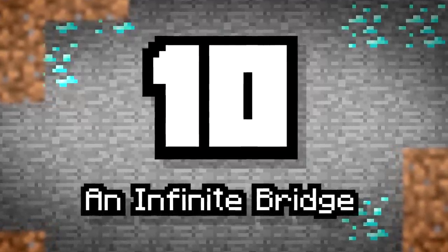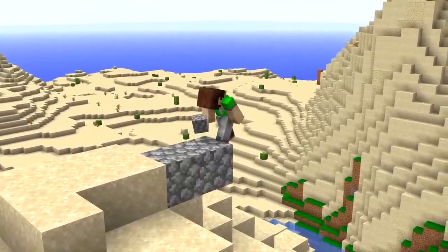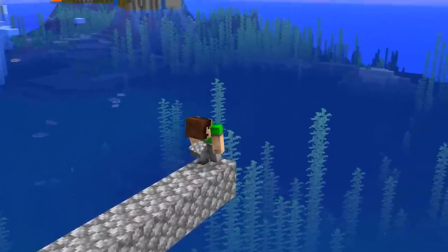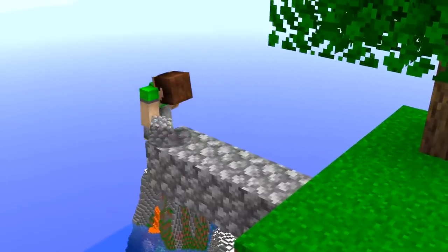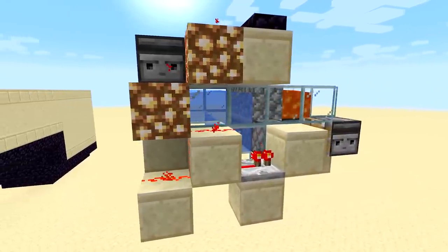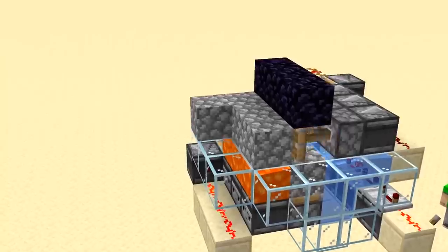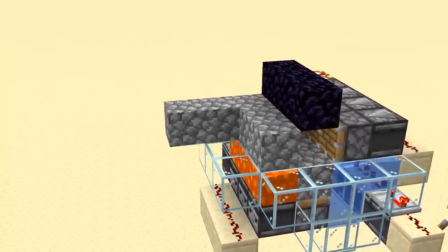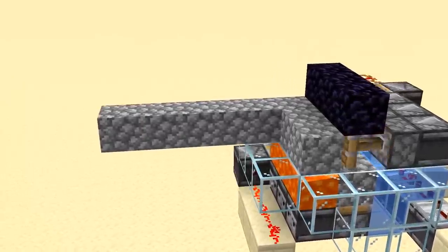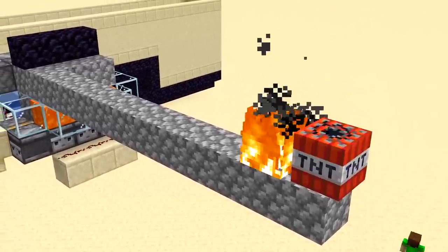Number ten: an infinite bridge. Want to build a bridge but not sure where it's going to end up? Perhaps you just want an easy way to cross vast oceans without a boat, or even to get across to a new island from your skyblock. Using the power of three natural cobblestone generators mixed with a few redstone tricks like observers and obsidian blocking, you're able to create an infinitely generating bridge that can extend outwards for as long as you want. Even if the bridge gets destroyed, it'll continue to generate and rebuild.